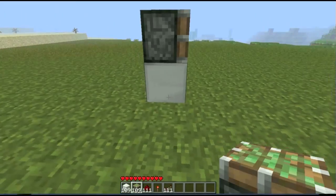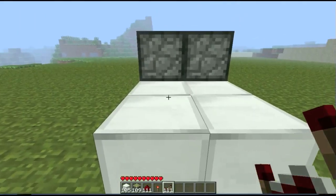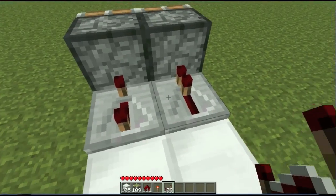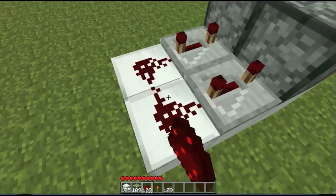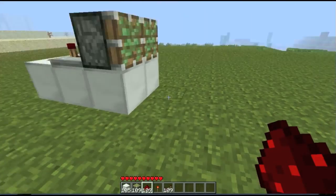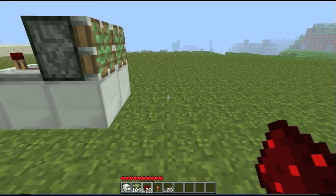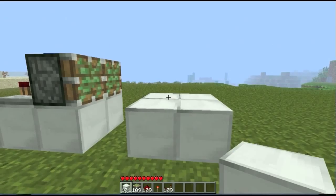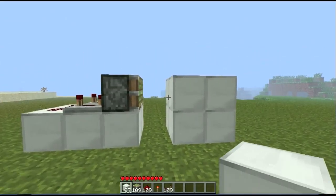Two iron blocks like that, sticky pistons like that. Now two iron blocks behind, like so. Now put your redstone repeaters like this, like that. Set it to the fourth setting. And put the redstone there and there. Now make sure it's two away, because this will extend out to here. And then this is where you want your iron blocks to be. So put whatever you're making your door out of there, like so. That will grab that.